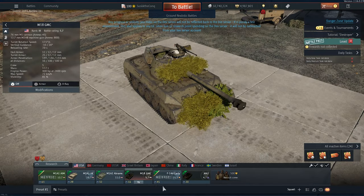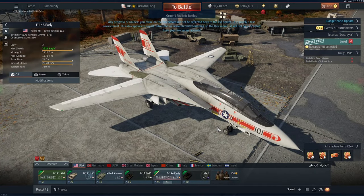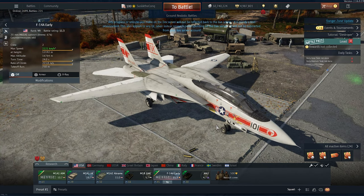And of course, the main star of this update: F-14A Early. In real life this plane has three variations, so we might have other Tomcats in the future. Surprisingly, no premium versions.